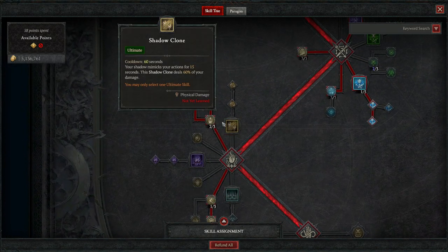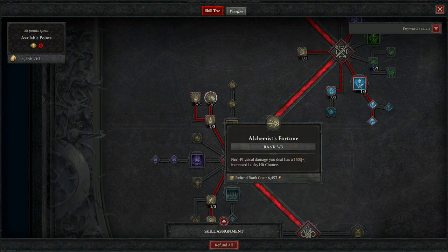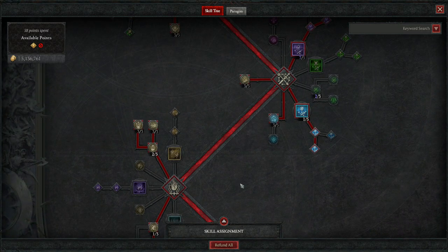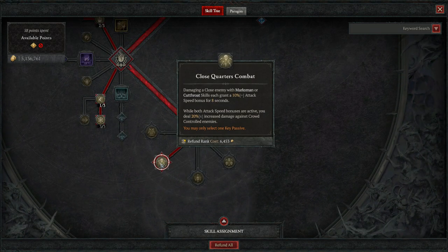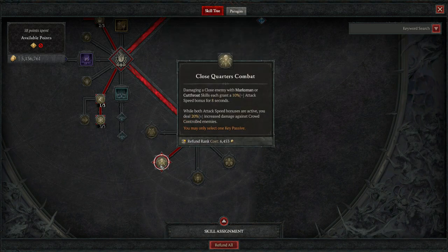I don't have any ultimate, but I have these passives: innovation, lucky hit gives me a chance for energy, alchemist's fortune so non-physical damage has a higher lucky hit chance, and second wind — after 100 energy spent I get 15% increased lucky hit chance. Lucky hit chance is very important as you'll see with the gear. I also have haste for movement speed, and my key passive is close quarters combat, which gives me another 20% damage increase against crowd-controlled enemies. You could also run momentum but I prefer close quarters combat.